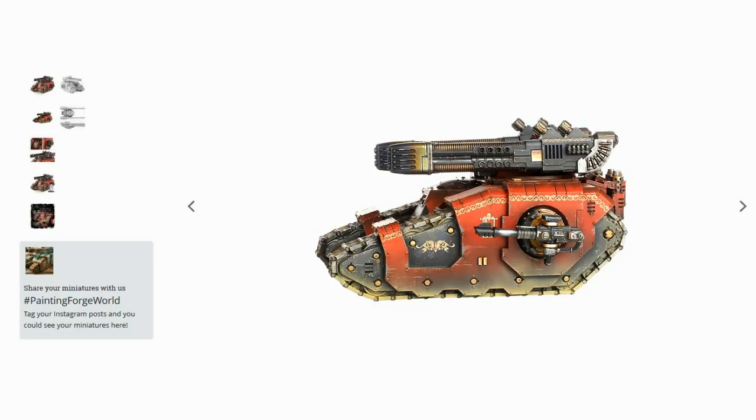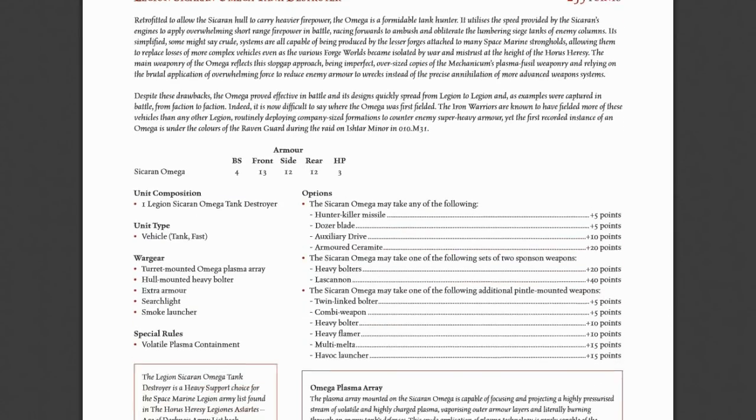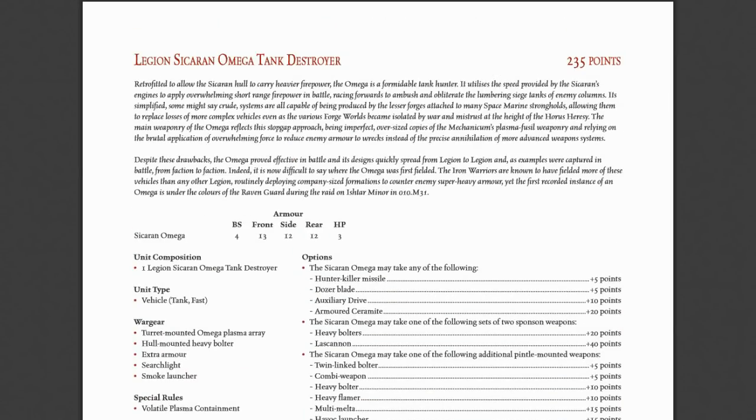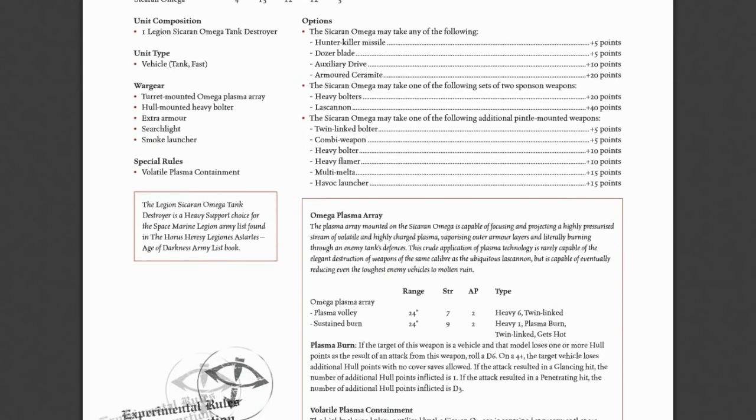Kind of pathetic on points price. For those who are wondering, you can look it up for free on the Forge World website - what the rules are. This is, of course, the Horus Heresy rules I'm talking about. It might be really good in 8th edition, but 8th edition itself is not very good. Shots fired.